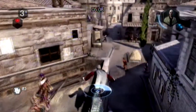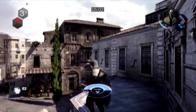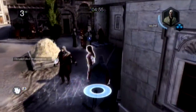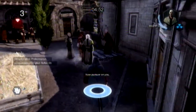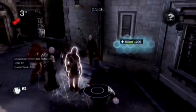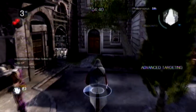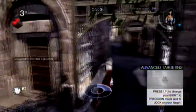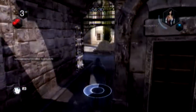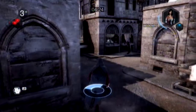Somebody used a smoke bomb. I get very lucky here because there are two priests around and the one I'm looking at happens to be the guy I'm looking for. That's a good example of blending — you can choose to be any character you see on the map. The best way to not get killed, apart from hiding, is to blend with your pursuers using the same character that you are.